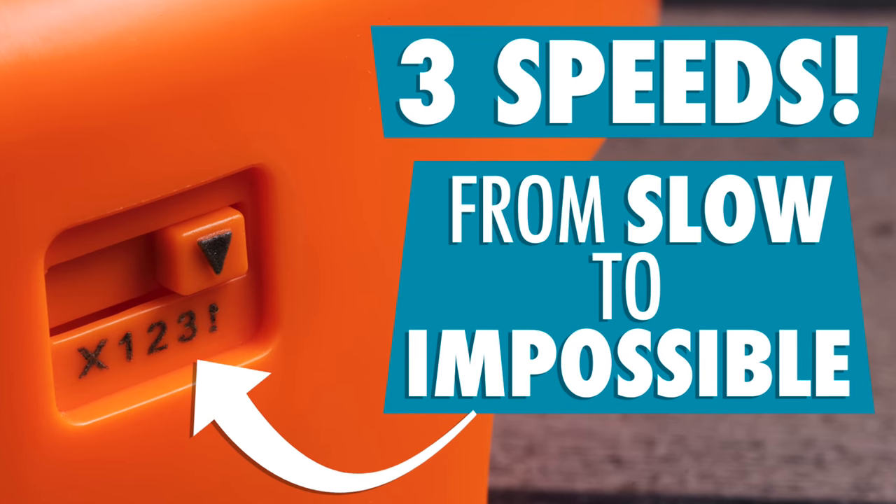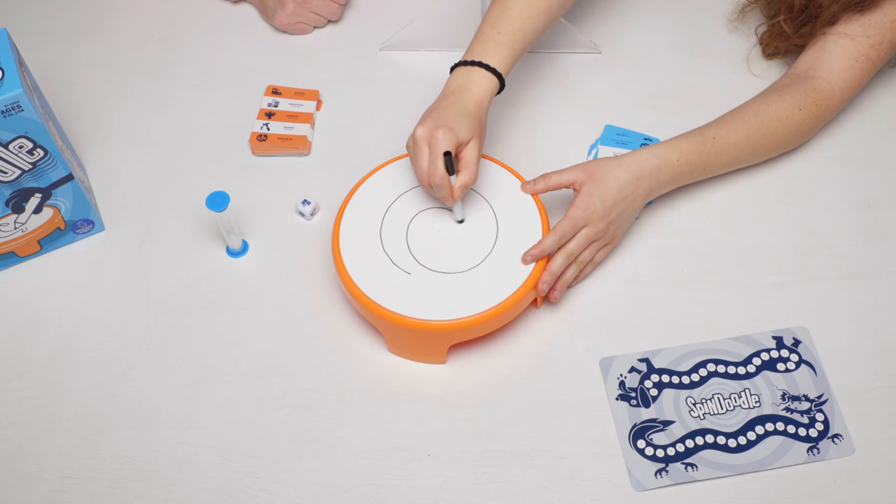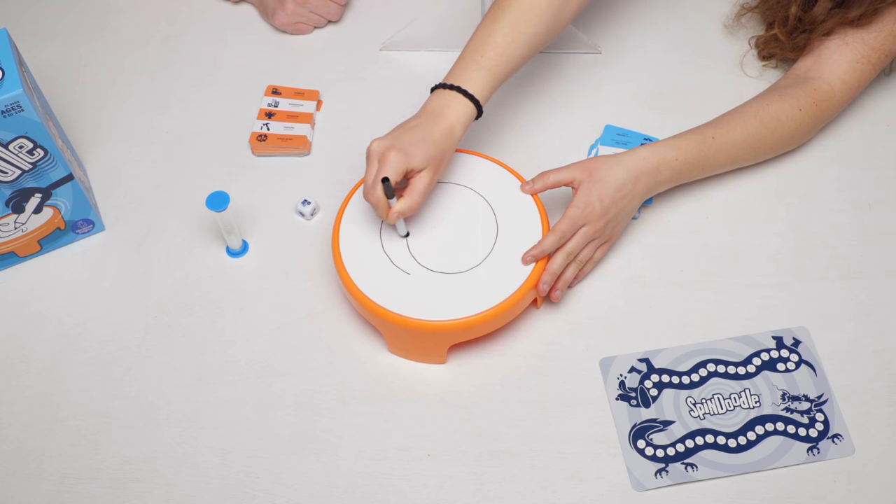I believe four levels — one, two, three, impossible. And you get a full deck of cards with blue being easier and orange being harder. Of course, you have to do it in a certain amount of time. The entire game is bilingual, which is really cool — it's all English and Spanish. And your cool little dry erase marker comes with an eraser on the end.